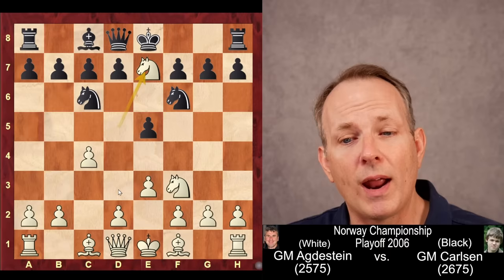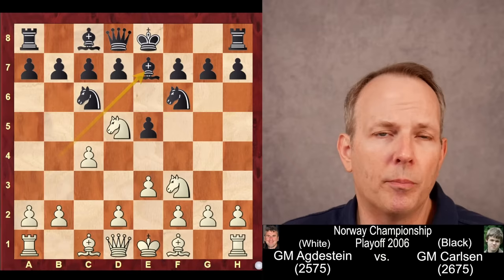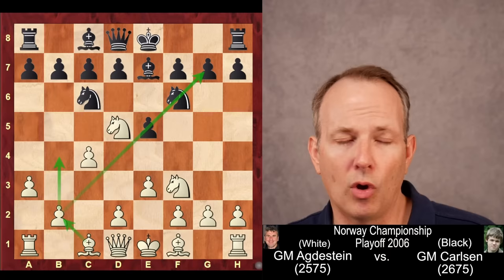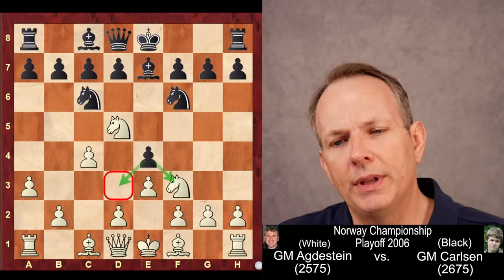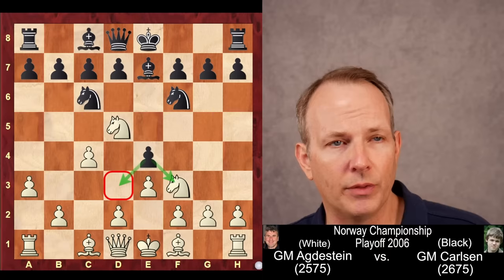The main move here is E4, immediately hitting the knight at F3 and clamping down on D3 — the square Magnus is playing to control — but he doesn't play that just yet. Instead he plays bishop to E7. White can grab the bishop and get the bishop pair, but black gets a nice lead in development. In this game, white plays A3, intending B4 to develop the bishop at C1 to B2 on the long diagonal. But then Magnus plays E4, laying claim to the central light squares, particularly D3, with tempo by hitting the knight at F3.